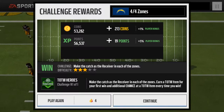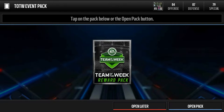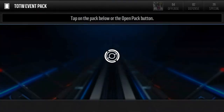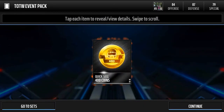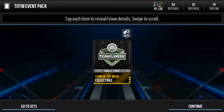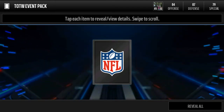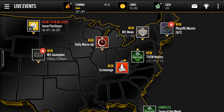Let's see if we have anything — let's see if we pull anything good. We'll get it again: bronze trophy, some money, team of the week collectable, another bronze — nothing good. There you have it, have fun. Subscribe and hope this helps you. Thank you.